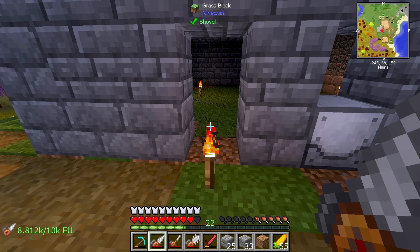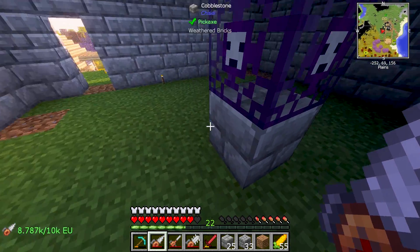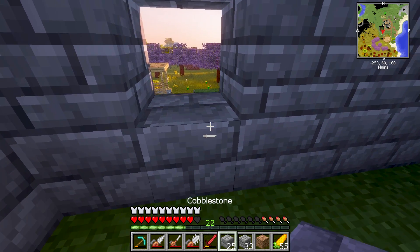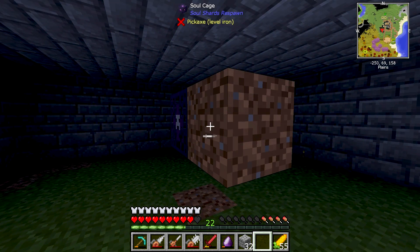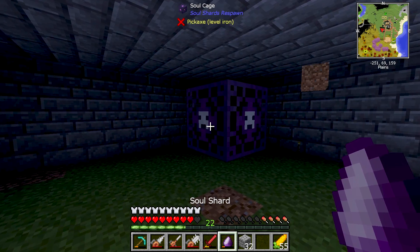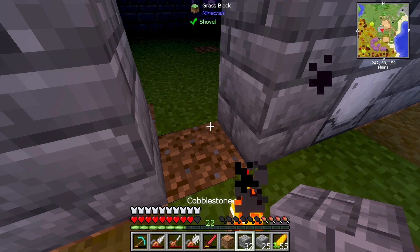Let's get this set back up and cover this up. I want to go ahead, turn that off, break these torches out — of course we don't want any light in here. I'll go ahead and break this since we don't have to worry about mobs spawning in or under it. I'll place this here, and this is our opening. We're going to take the soul shard and right-click it on the soul cage — if you right-click the soul shard on there, that sets it. Now that should technically spawn zombies once this is closed up.